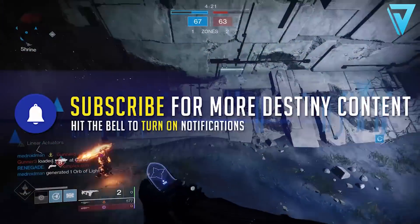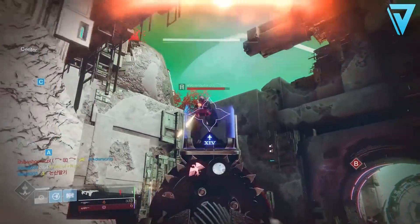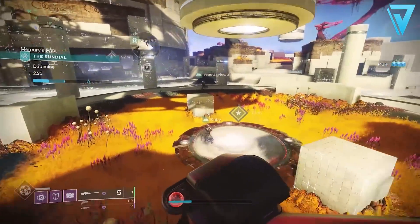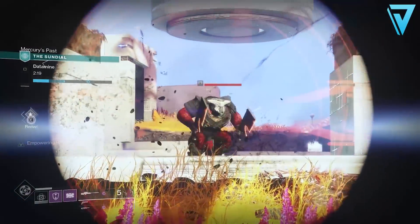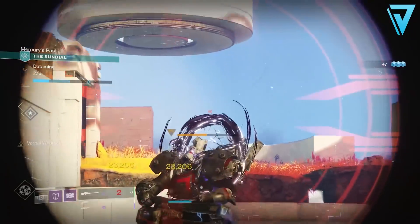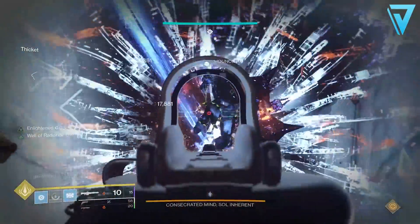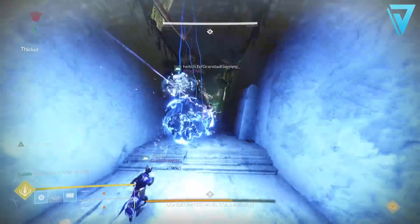For pinnacle rewards providing three to four power increases, this includes the core activities playlist - vanguard strikes, gambit, or the crucible - plus the Pit of Heresy, Garden of Salvation, the weekly moon story mission, and clan vendor bounties. Prime engrams, exotic engrams, and one-time sources like exotic quests also provide additional gains. New seasonal activities may also offer powerful rewards for first completions each week. Certain activities also have a greater chance of specific armor or weapon types.